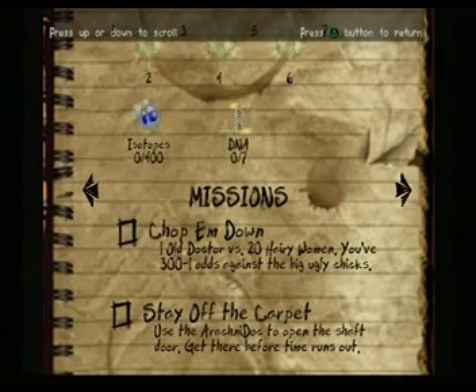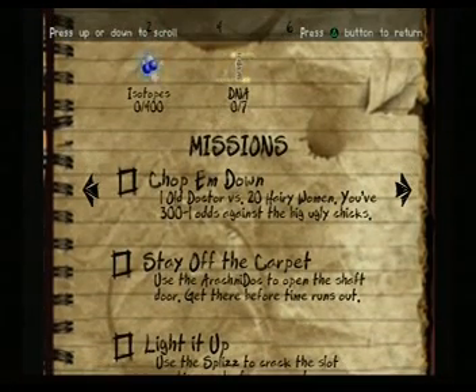7 DNA, 400 isotopes. Chop them down. 1 old doctor versus 20 hairy women — you've got 300 to 1 odds against the big ugly chicks. Alright, well let's have a look around.